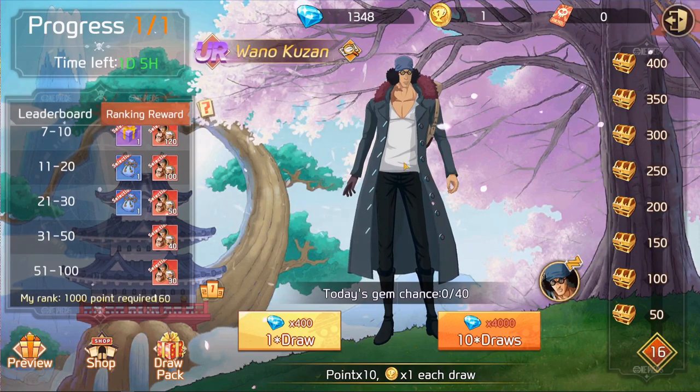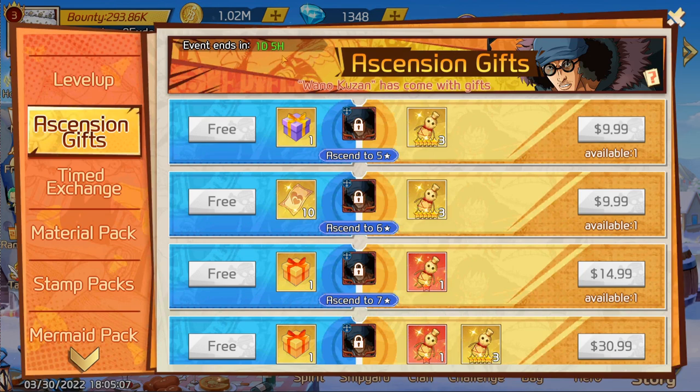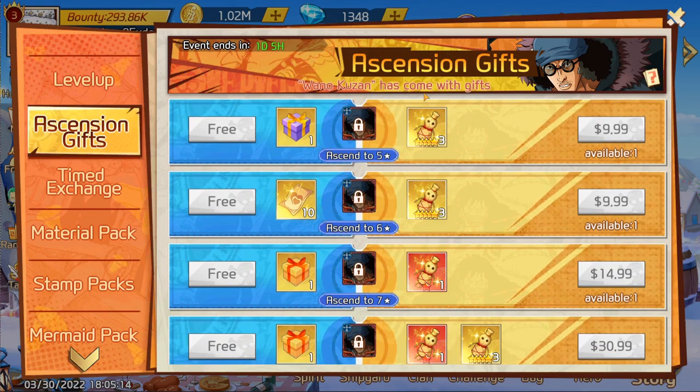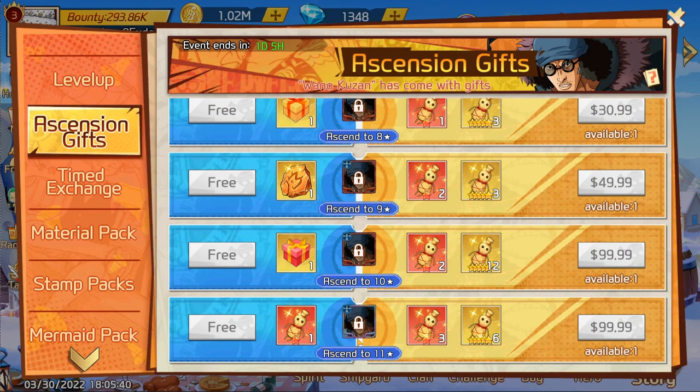Back to the events list: this ends in one day and five hours, so none of this unlocks until you pull a five-star Kuzan. You get one for free, and then if you want, you can buy these to help upgrade him since he's a UR character. Regular characters getting leveled up will also need these or at least an equivalent unit at that level. For an 11-star UR Kuzan you'll need a lot of these, but they do give you some for free as you tier up with rewards.